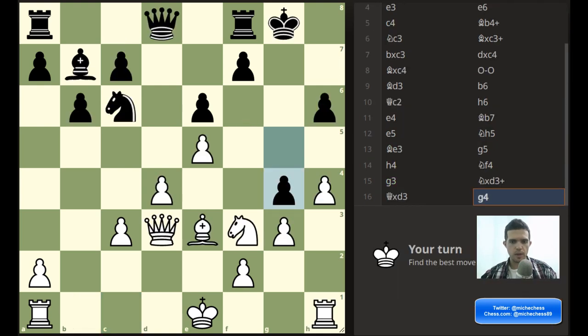It is white to move here. Let's see how we can get some advantage. Checks are not working. Captures — I don't think we are getting much with this. But I'm pretty tempted by a move that is a threat. I'm looking at knight g5 because I'm threatening queen h7 with checkmate. I know he can take my knight, but then after h takes g5, I'm threatening mate again. So this looks very tempting. Let's analyze.